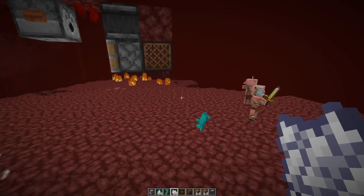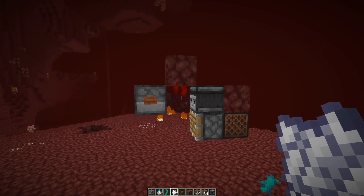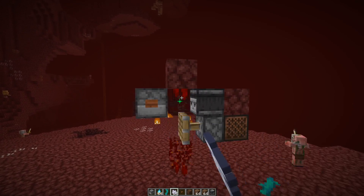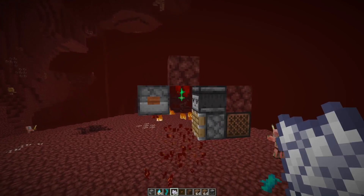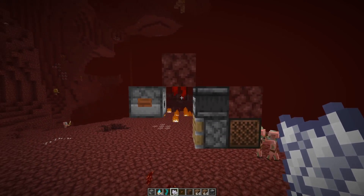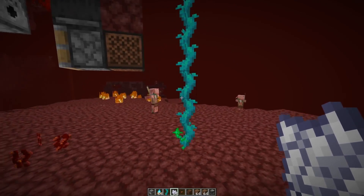At number 13 we have weeping and twisting vine farms. You can easily farm those either using bone meal and a piston to harvest them immediately, or let them grow naturally using random ticks and harvest them with a flying machine. Those are probably the two best options — you can also bone meal twisting vines.